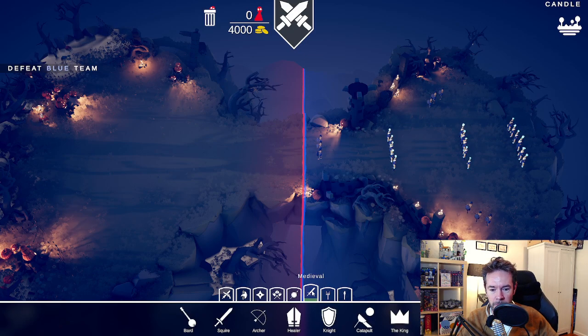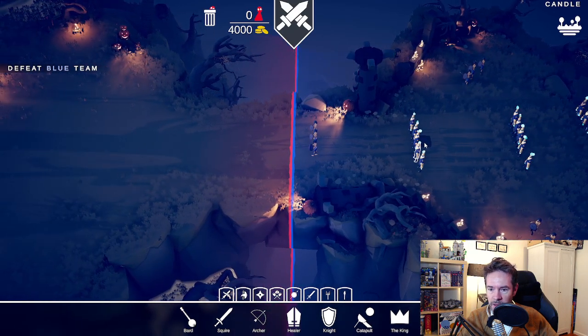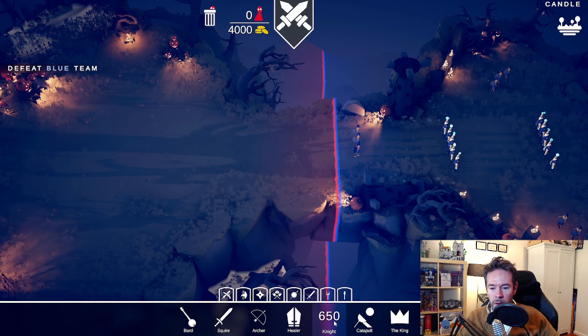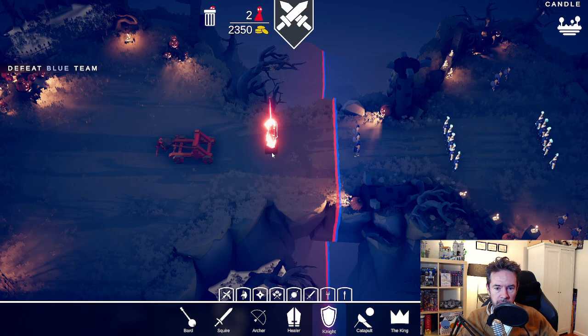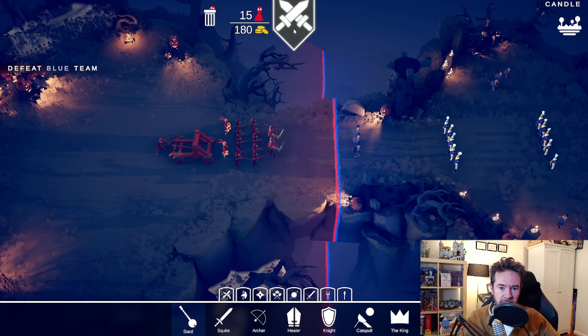Medieval now — they've got some interesting spell-casting lineups. Let's go with a catapult, two knights, a king — actually ten archers or a king? Let's do archers — and a squire. You've got to have a bard.